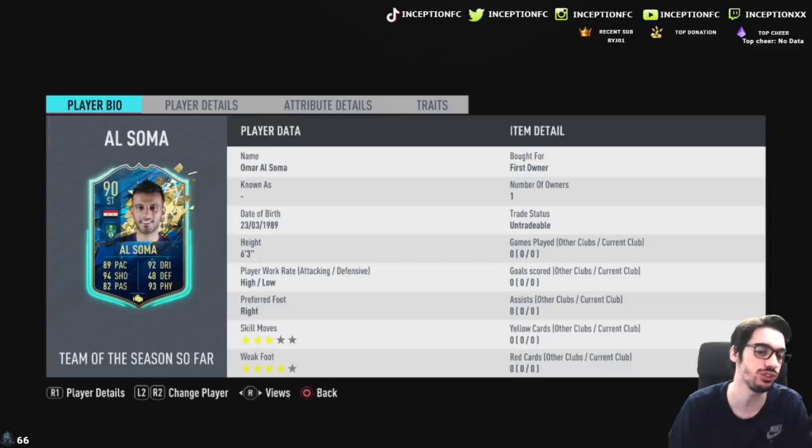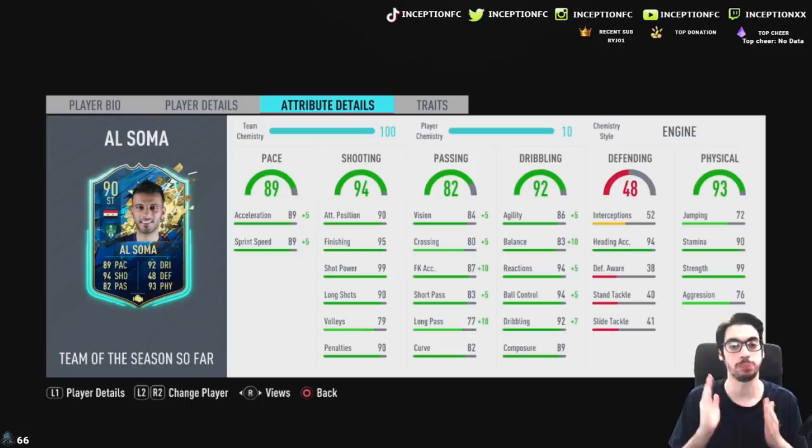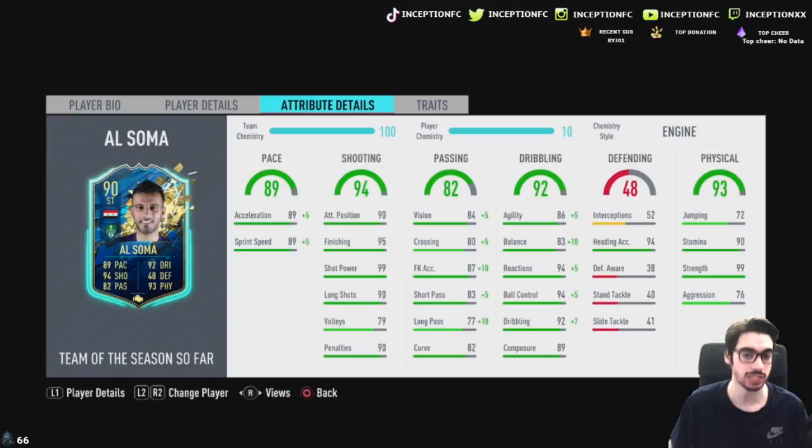We're looking at a card that is 6'3 with high-low work rates, 3-star skill moves, and a 4-star weak foot. The 4-star weak foot is fine if his base card stats for shot power and finishing are good. He has 89 acceleration with 89 sprint speed, 95 finishing, 90 attacking positioning, 99 shot power, and 89 composure.